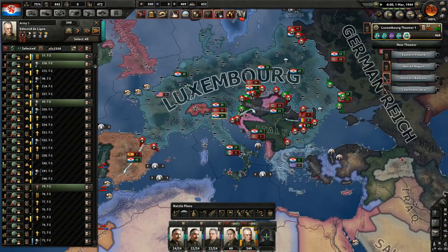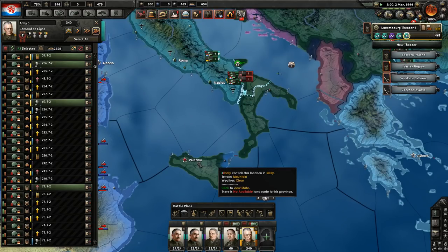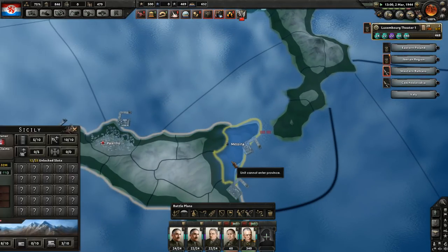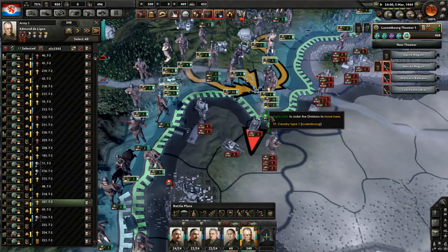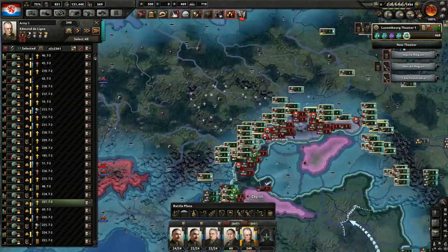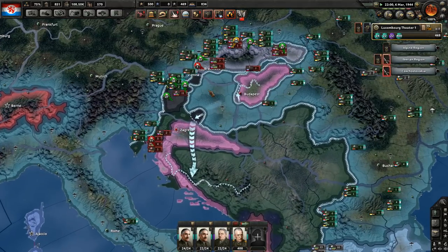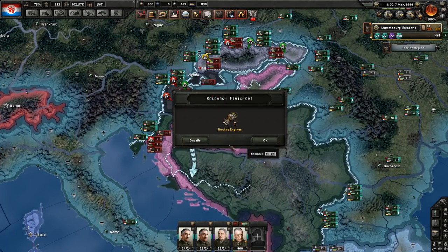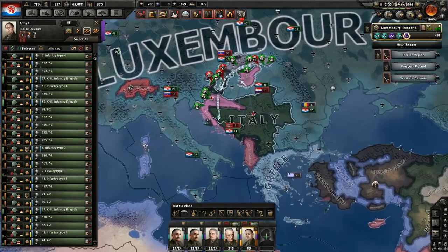How about Italy? There usually is a problem with Italy concerning Palermo, but as you can see the Allies have already landed there, and they should surrender now. German Reich has capitulated — to us. Orders redone, won't take long. Let's take Croatia and Italy. Italy has capitulated — of course it has, and I got the land. Slovakia has capitulated.